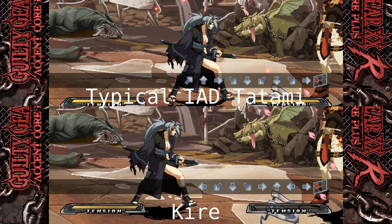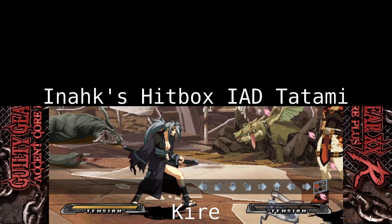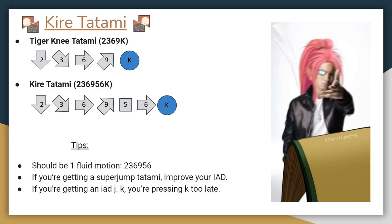Kirei Tatami is more difficult for opponents to react to. It can be described as a very fast IAD Tatami. The comparison showed me on top performing an IAD Tatami and me on the bottom with my personal Kirei Tatami method. An excellent Baiken player named Enoch sent me a clip of his hitbox version — it's way faster than mine and comes up very close to the Kirei method. You can approximate a Kirei Tatami by inputting an IAD, or 956, and then 236K as fast as possible. This is really only reasonable for hitbox, keyboard, and maybe pad players, but it's usually more comfortable for most to learn the Kirei method.